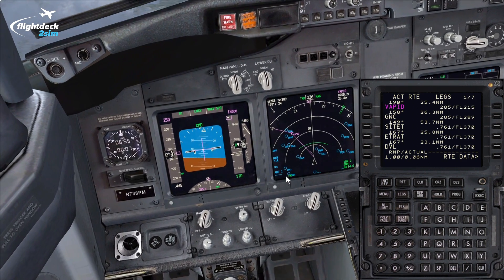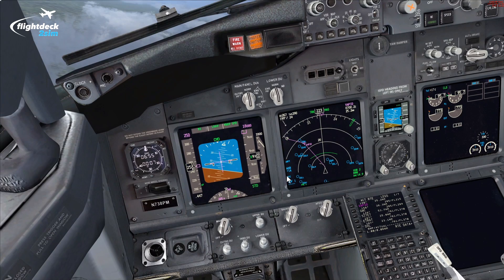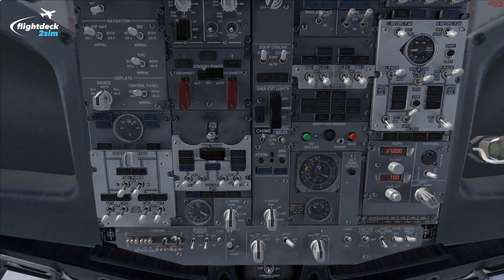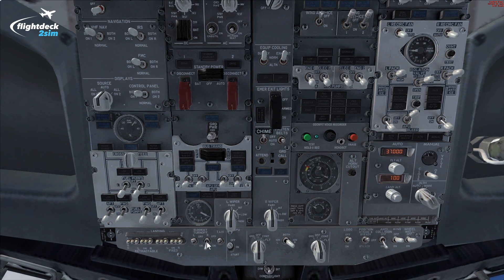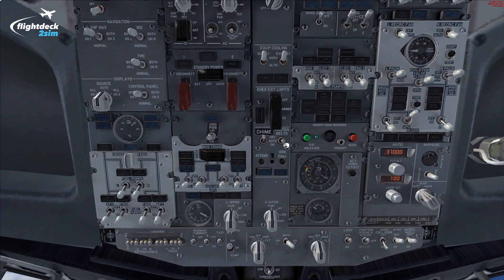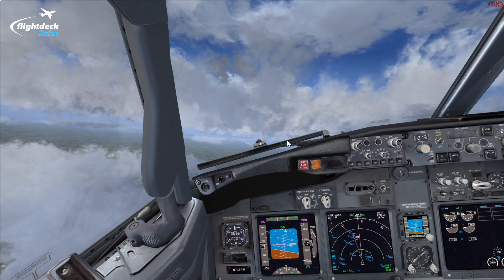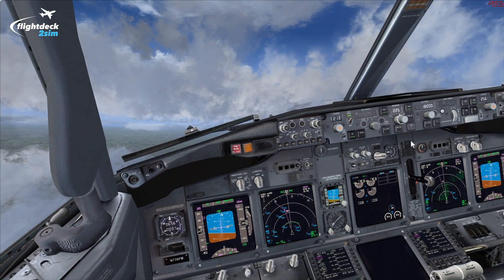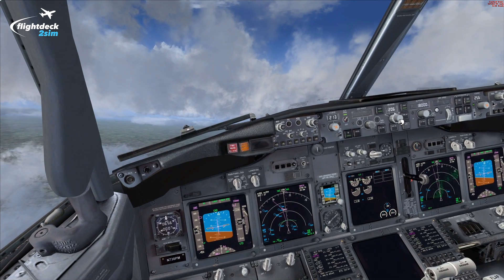We'll do something called the pre-cruise checks as we approach flight level 100 — check fuel lights, APU is off, pressurization is set, seat belts are in auto. Pre-cruise checks are complete. So let's do the next exercise — we'll look in the FMC at the climb max rate and max angle.